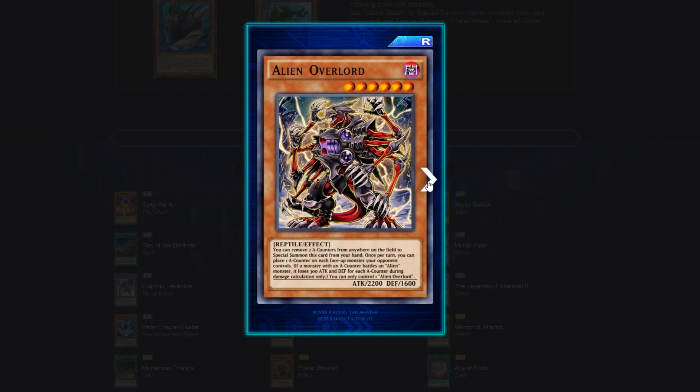Alien Overlord — Reptile Effect. You can remove two A counters from anywhere on the field to special summon this card from your hand. Once per turn, you can place one A counter on each face-up monster your opponent controls. You remove two and get them all back across the field. If a monster with an A counter battles an Alien, it loses 300 attack and defense for each counter. You can only control one Alien Overlord. This alien deck is going to be so lit — you're going to get spammed with A counters everywhere, nuking the field, nuking back row, stealing monsters.